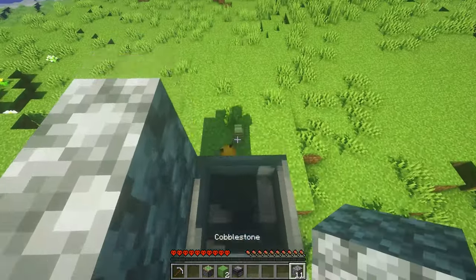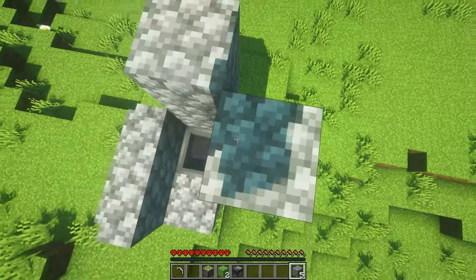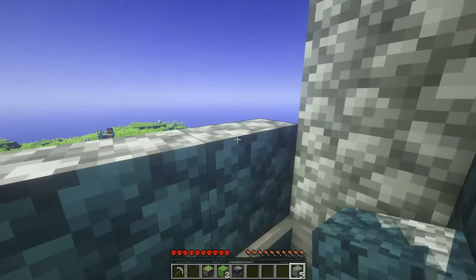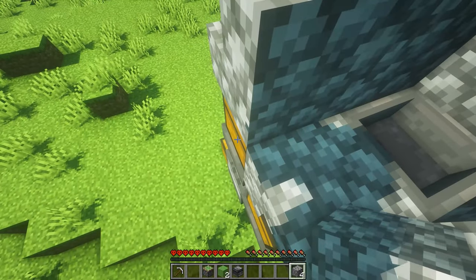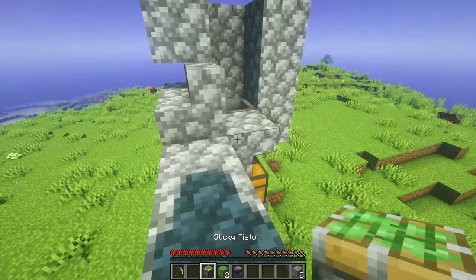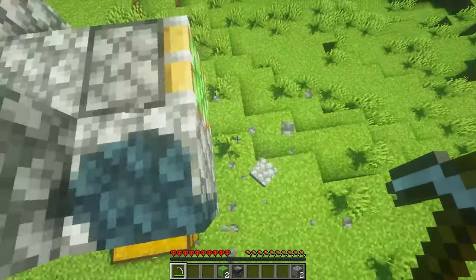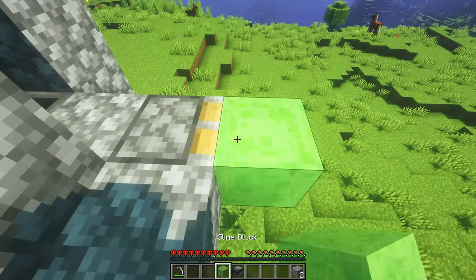Then place cobblestone everywhere I place it. Place a piece of cobblestone on top of that stair. Then you're going to want to build out two cobblestone from the chest and place a sticky piston. Then break this piece of cobblestone — you'll need it later — and place two slime blocks against the sticky piston.